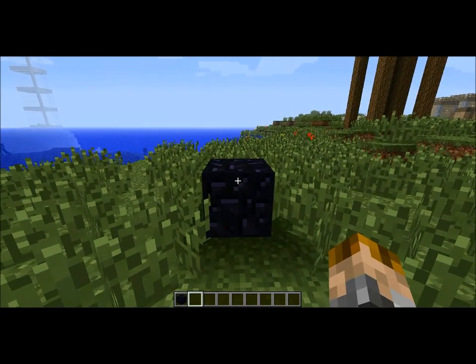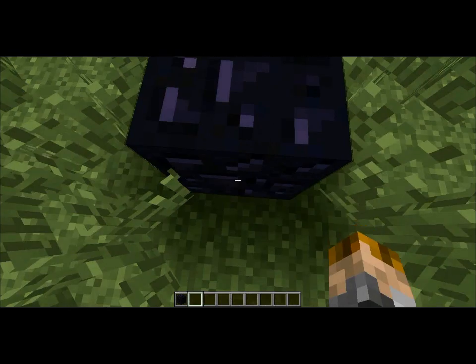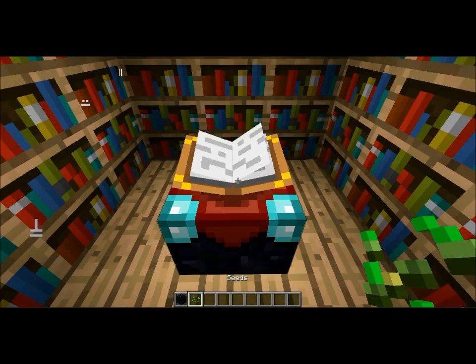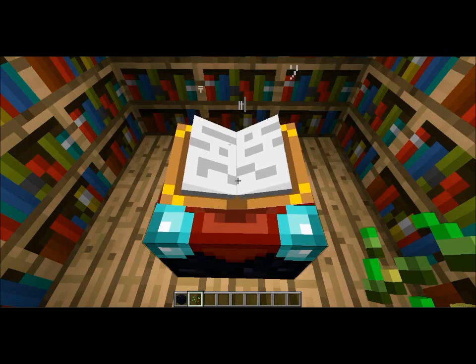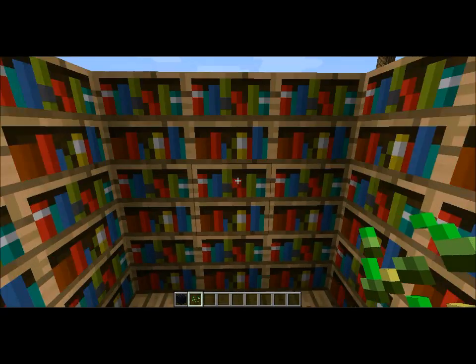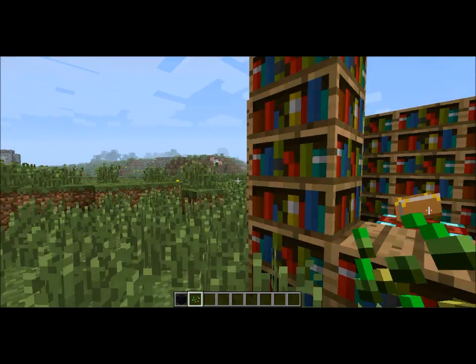Right click on that. It doesn't seem to be working, so let me try to jump on it. There we go, I think it is jump. You see we got a nice little enchanting table with the bookshelf so you get level 30 enchantments. That's pretty nice.